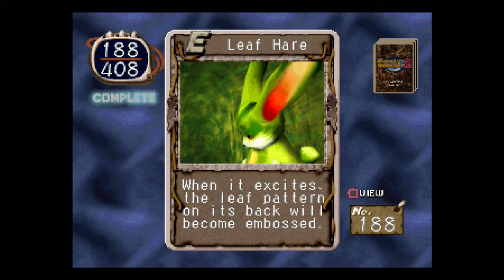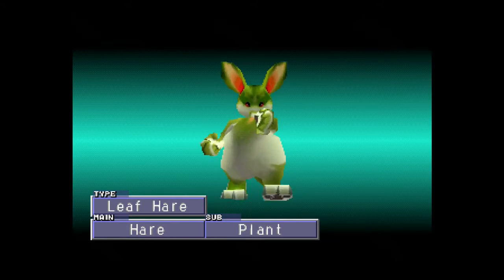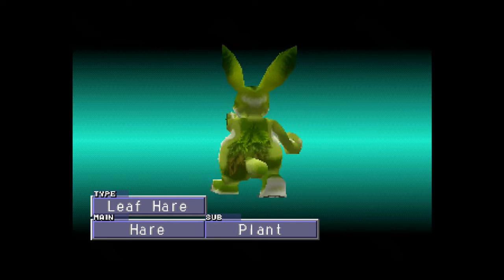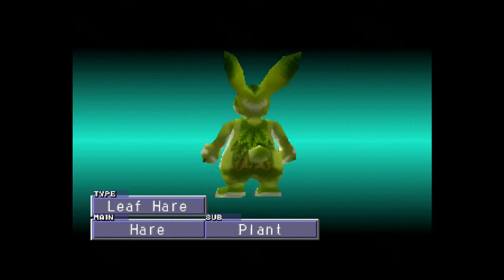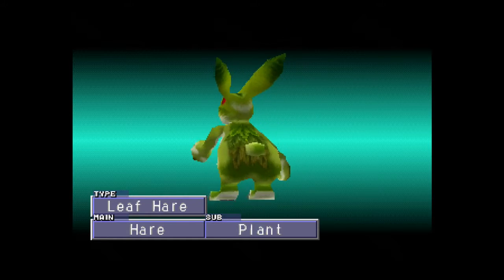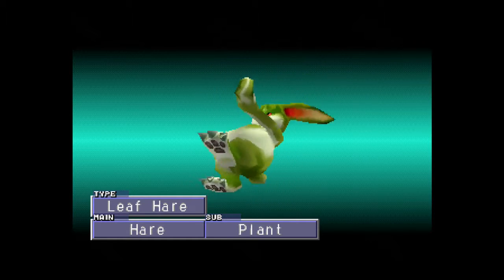Leaf Hair. When it excites, the leaf pattern on its back will become bossed. Interesting. Let's check it out. Kind of hard to look at the leaf pattern when you keep juggling around like that, buddy. It just looks like leaves — I can't really see any other pattern.